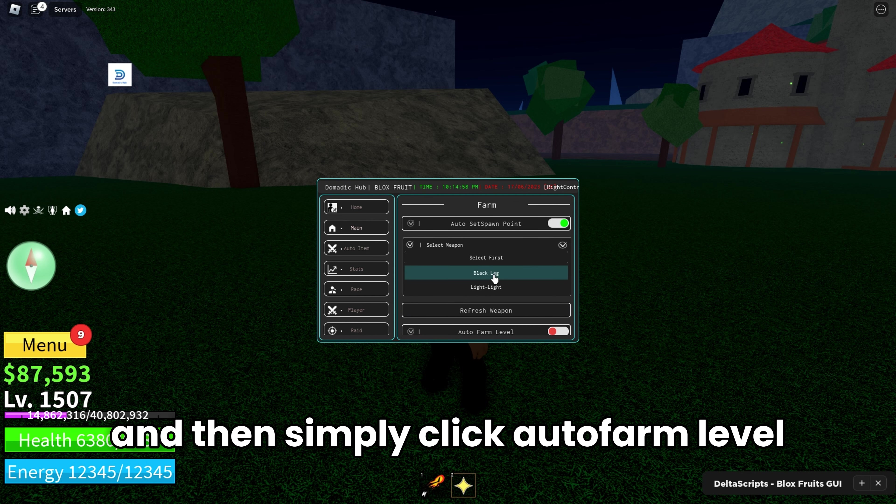While it's auto farming in the background, let me show the other stuff this script offers. Not only can you auto kill enemies, but you can also auto farm mods and auto farm the nearest enemy. You can also auto farm chests if you want to farm money instead of XP, since this is mostly for XP. But as you see it's also generating a lot of money. I can also farm bosses, auto farm factory, and select a weapon — there's so much you can do with this UI.